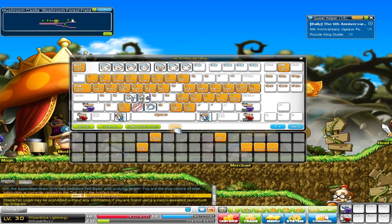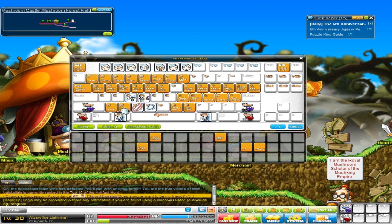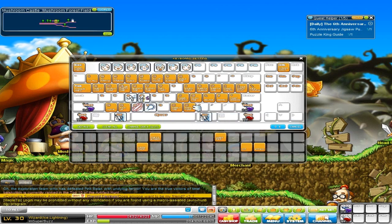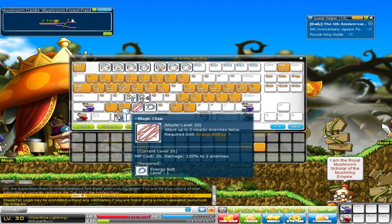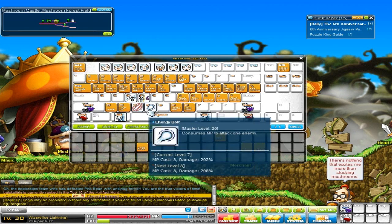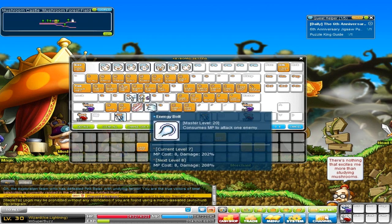X is for pickup. I think the default pickup is Z but I use X, partly because of Grand Chase - I used to play a lot of Grand Chase and that got me into this keyboard setup. I moved my play area over here, so X for pickup and C is for my main attack.